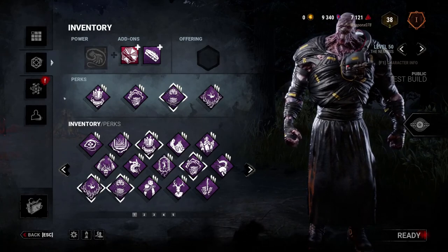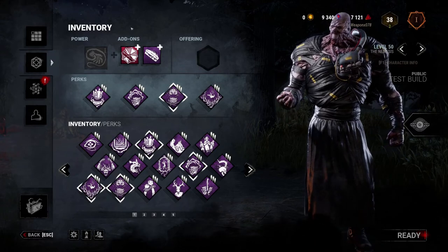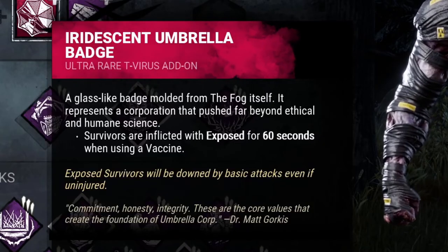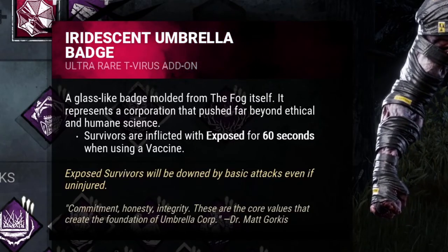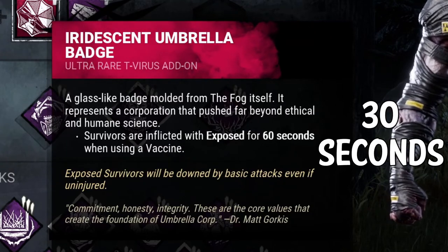What's going on everybody? Weapon X here. Welcome back to another video. So today we are going to be testing out this new buffed Iridescent Umbrella Badge. They changed it so that before it used to expose survivors for 30 seconds — they doubled it, it's now 60 seconds.